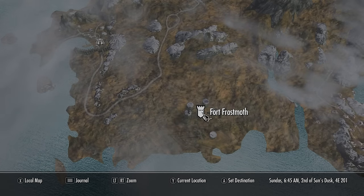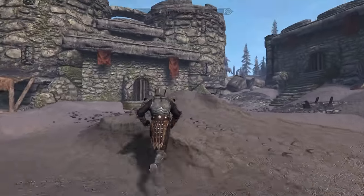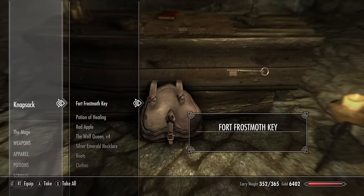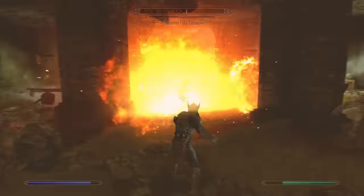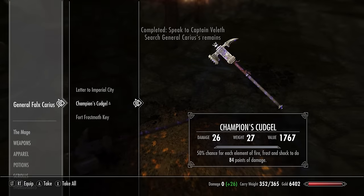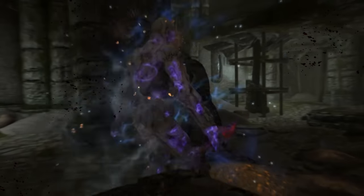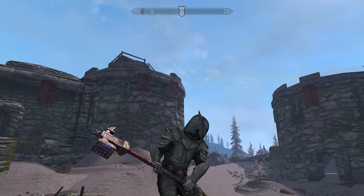Okay, now we're coming over here to Fort Frostmoth — this is for a unique Warhammer. You're going to want to come in here, make your way all the way down, find this little satchel, grab the key that's inside of it, and then you can fight this general. He has the weapon the Champion's Cudgel, which is a unique amazing weapon that can be disenchanted for the Chaos Enchantment — which is the best enchantment in the game to have on any weapon in my opinion. It's a totally beautiful weapon and it's my favorite looking Warhammer in the game.